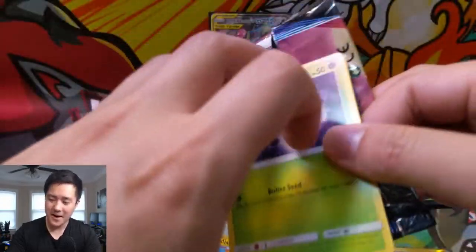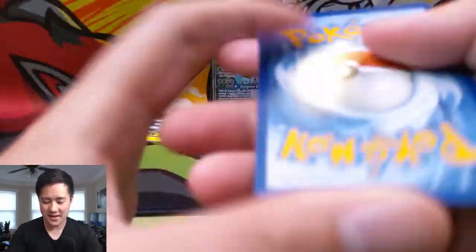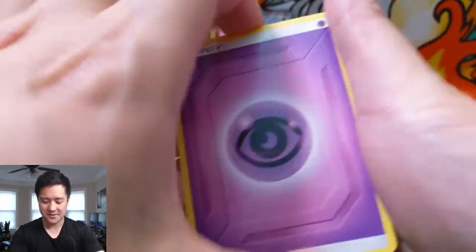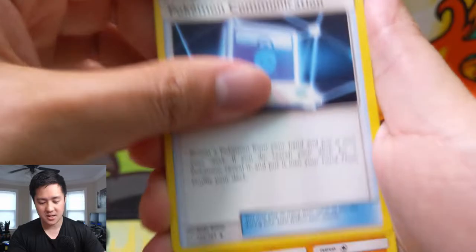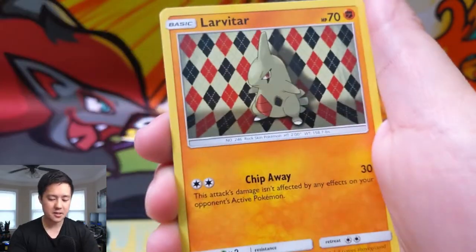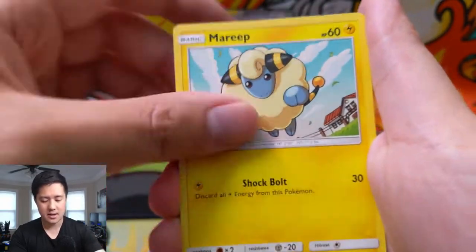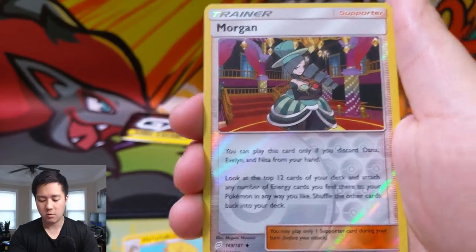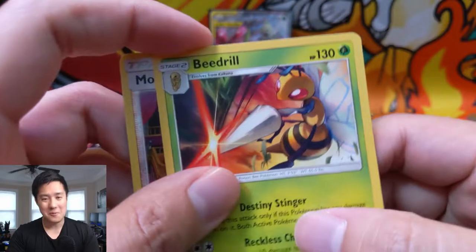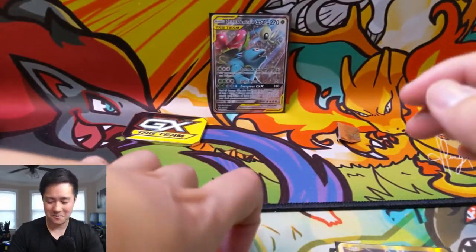Out of three packs we've gotten three big hits. We don't need anything for this fourth pack, but we're definitely gonna open it. Psychic Energy, Pokemon Communication, Hitmonlee, Metal Goggles, some eggs, Larvitar, Ball Pit Meowth, Nidoran, Mareep again, a Morrigan for the reverse. And can we go four for four? Boom — three hits out of four packs. Wow, that's insane.